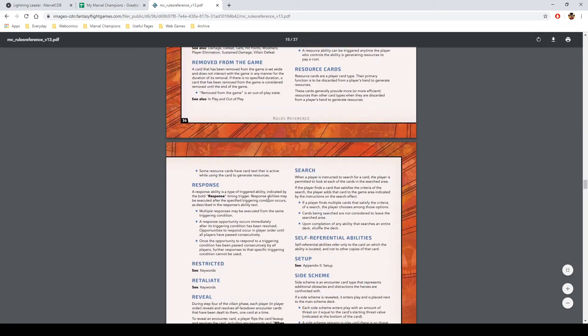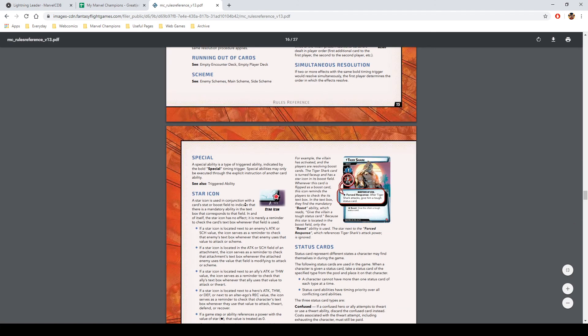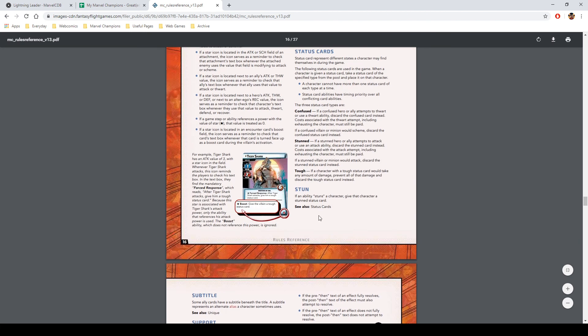One more thing — there's a section with red text where they changed the subtitle to mention 'alternate alias.' I'm not sure what word it was using previously, probably a term that was already taken by a rules keyword. I don't think this has any real bearing on the actual rules.